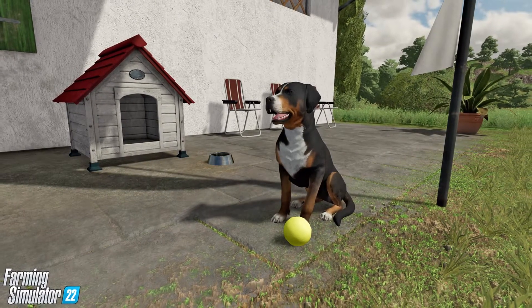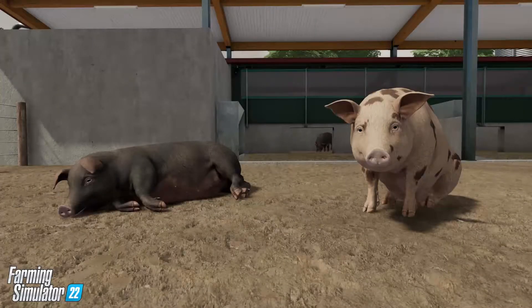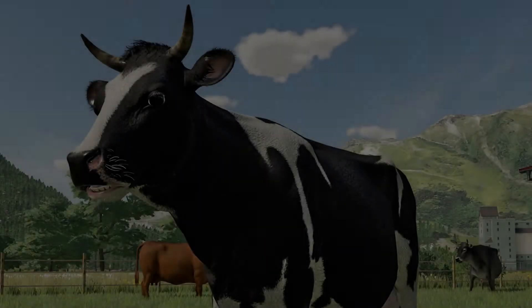The new animal textures look much more detailed for Farming Simulator 22 as we can see in these screenshots. Here are some pigs — one of them is laying down in the mud, the other one is sitting next to it. Some cows out in the field: this one's licking its nose, and here's another one where we can see its teeth, which are very detailed.